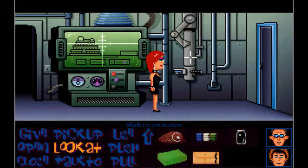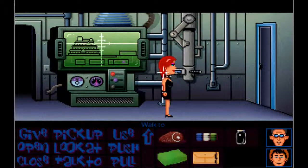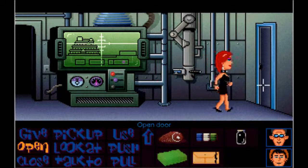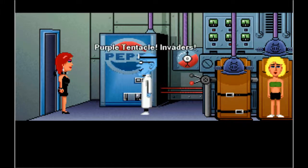We get a map of the house. Let's take a look through the periscope - 'I see a heart-shaped bed, ugh.' I can actually see Edna's bed - pretty creepy. So let's open the door. 'Purple Tentacle invaders! Purple Tentacle - so you've gotten past all my safeguards.'